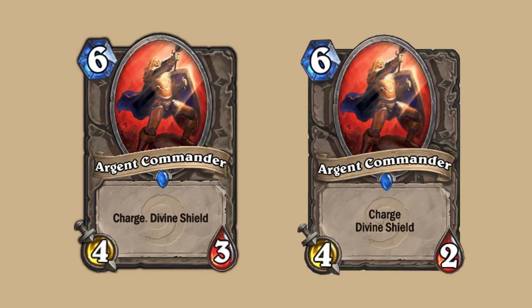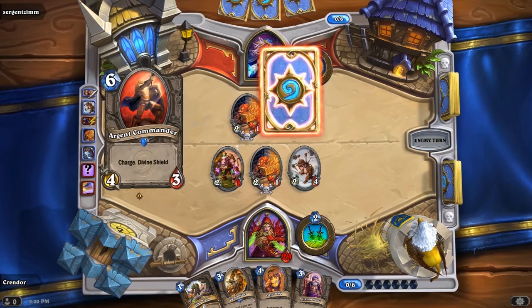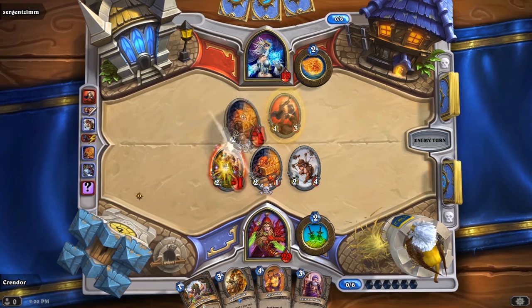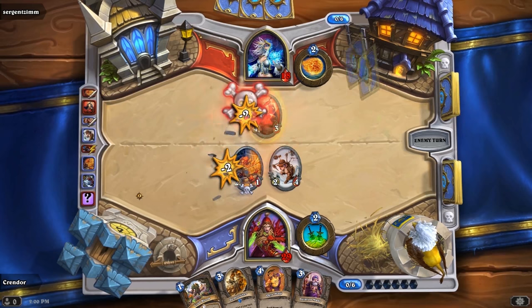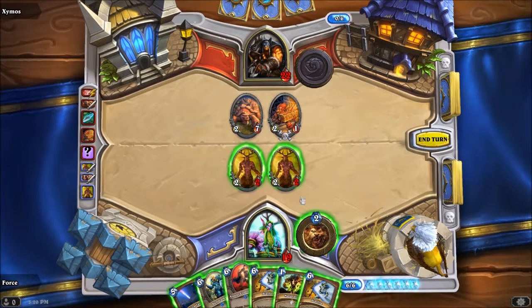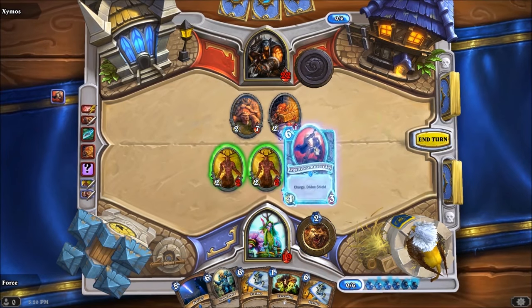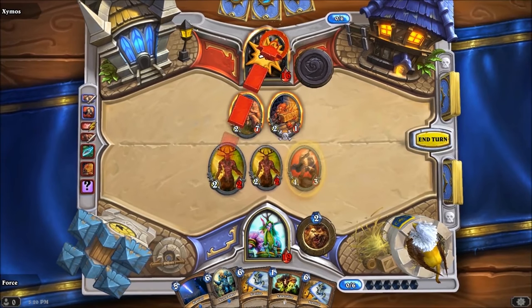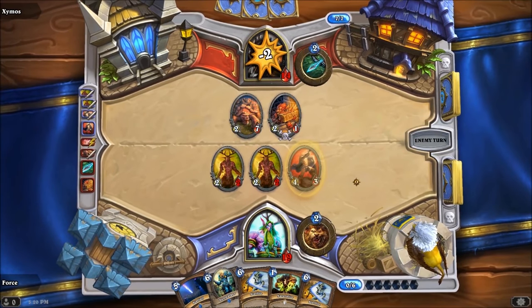Argent Commander was nerfed from a 4-3 to a 4-2. As a 4-3 body, he was played a lot back then so his power level was reduced by lowering his health by one. Due to the constant power creep in the game, even if he was still a 4-3 today, he would be too understated to see any play. Charge minions in the game these days are used as finishers, and why would you use a 6-mana 4-attack finisher when you can have a 5-mana 6-attack Leroy instead?